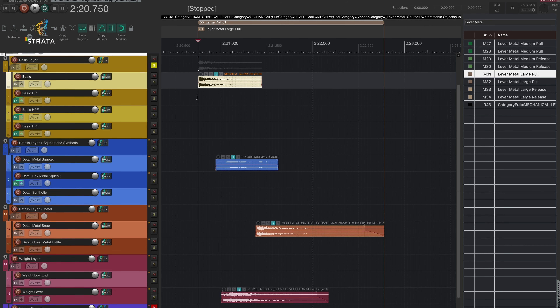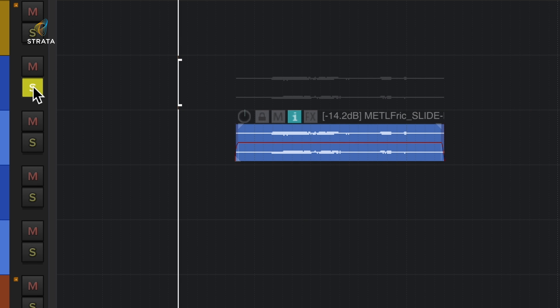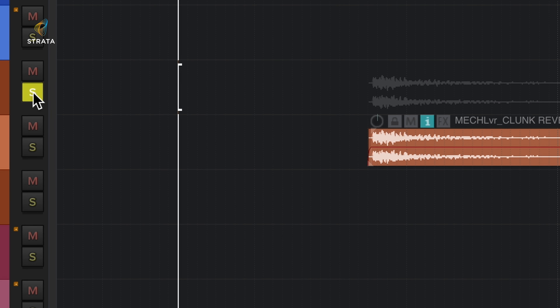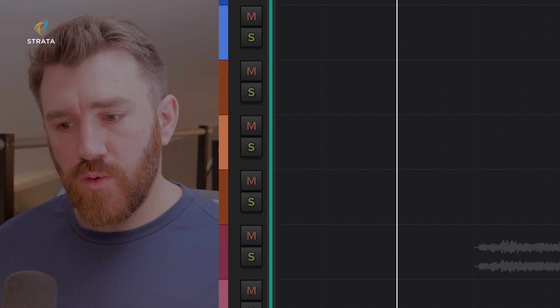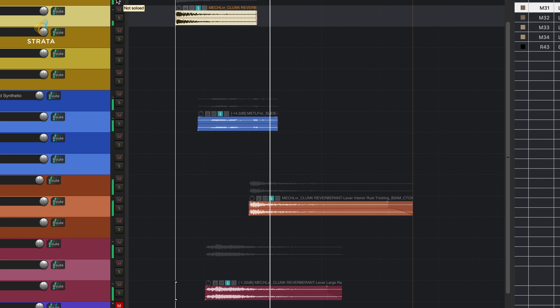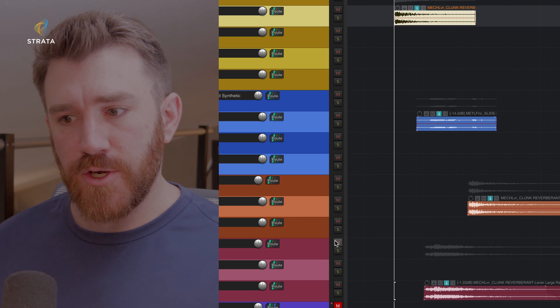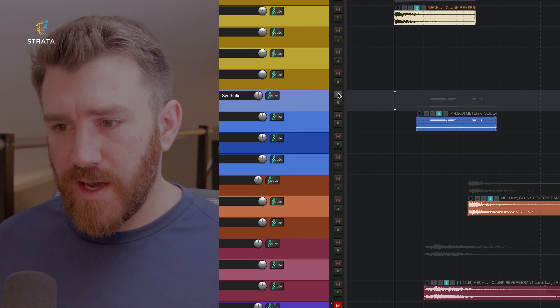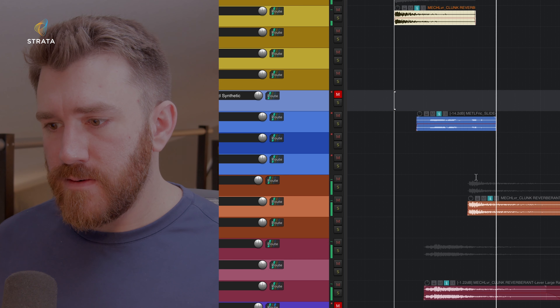A lot of these don't have multiple layers — the buttons and switches are mostly just single layer assets. But the lever, and I'm using the large lever in my Unreal project, has a few different layers we can highlight. We have a basic layer which is just the initial interaction, a metal squeaking layer, the end of the interaction, and some additional weight. So if you wanted the object to appear more important or larger, you can activate or deactivate that weight layer. Here's everything together, and then without the weight — the difference between a basic lever and maybe something that opens a really large door. The metal squeaking sound is something I decided to take out of my implementation, very easily muted, to have something a little cleaner.